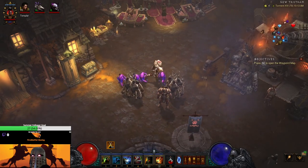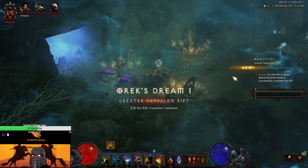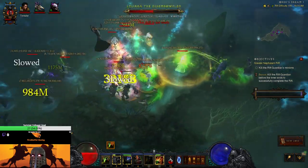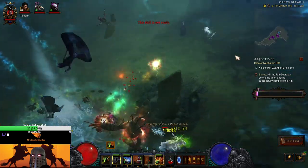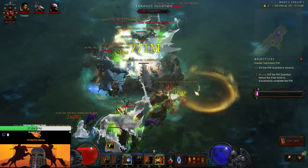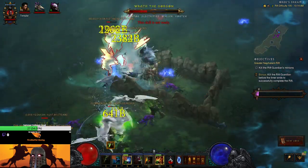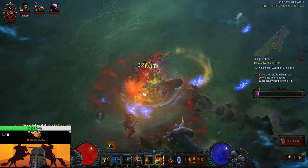Before we get into itemization and skills, let's look at what the gameplay actually looks like. We're jumping into a GR 105. This is a pet build, which means we are a little bit limited because we can only kill what our pets actually want to go after — sometimes they have a mind of their own and it's not as intuitive as we'd like.